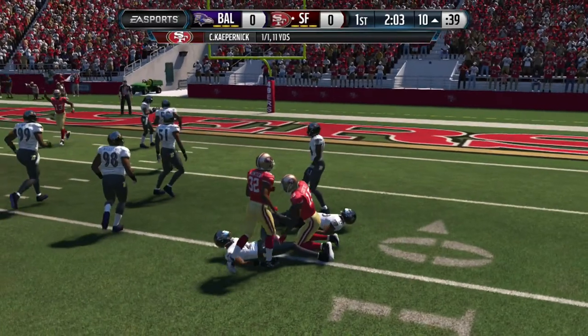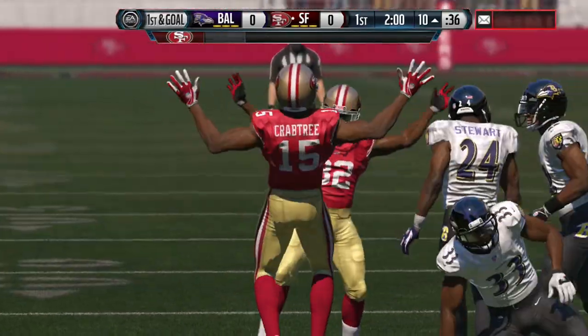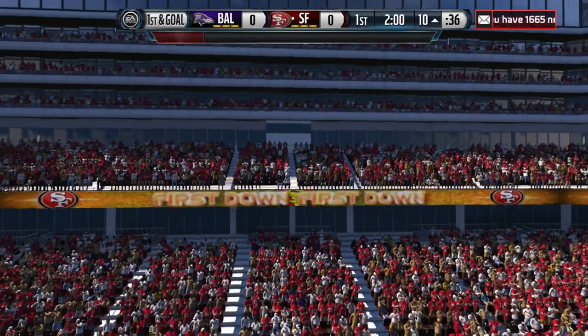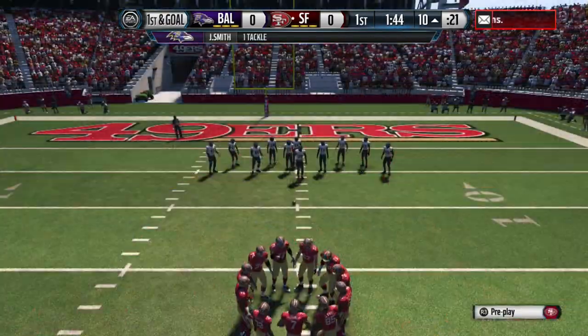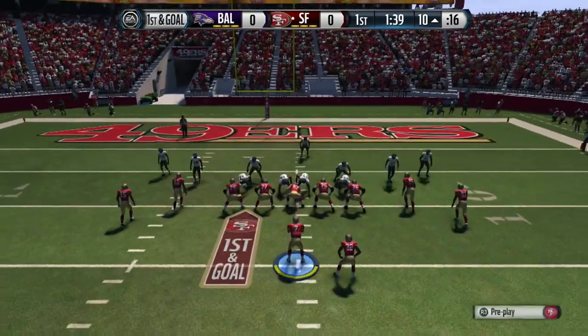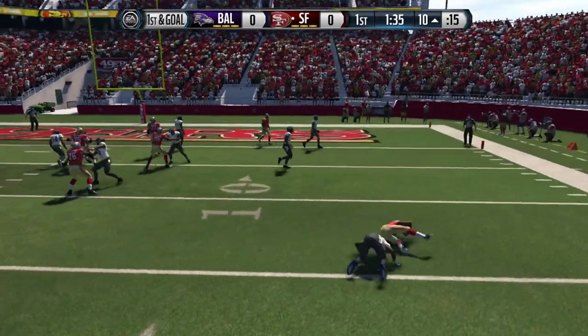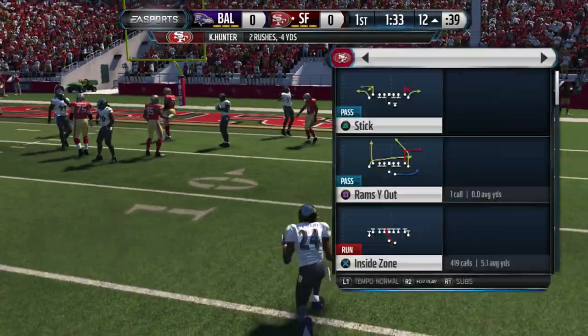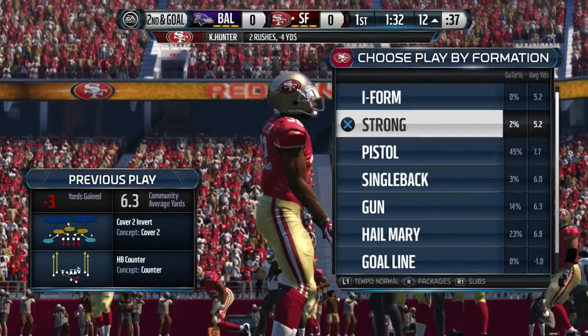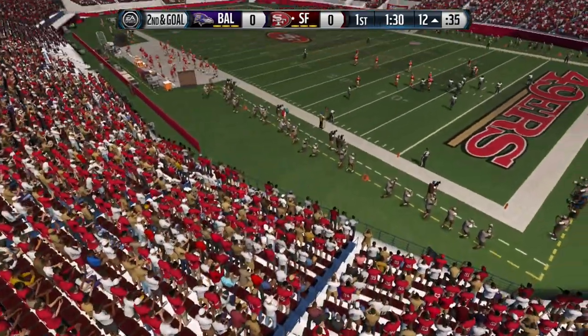Right here we're coming on the deep out — we barely got that first down — first and goal. We're coming out of a turnover, so if we score here, even a field goal, we get the advantage. We're already in field goal range and it's not even our turn — it's his turn to score, but we stopped him. If we get a field goal we're on top no matter what because we still receive the second half. You've got to be thinking about all the situations you're in.